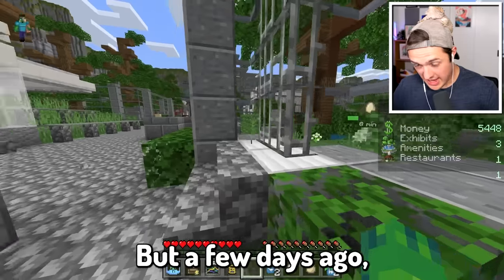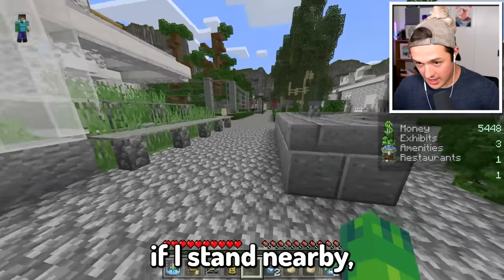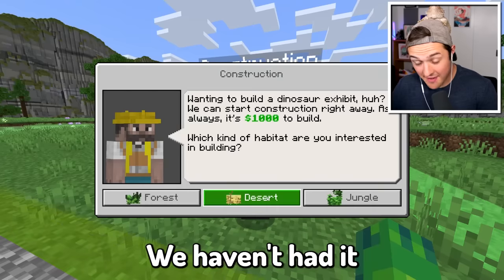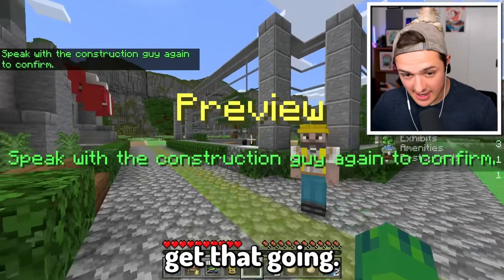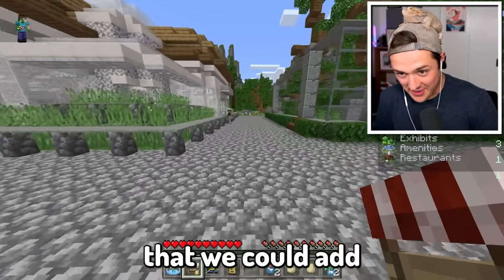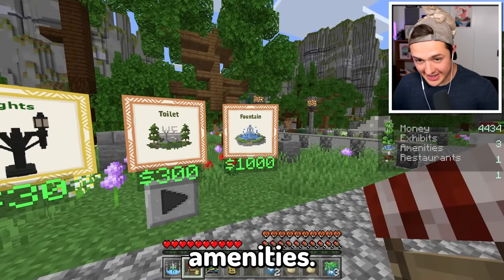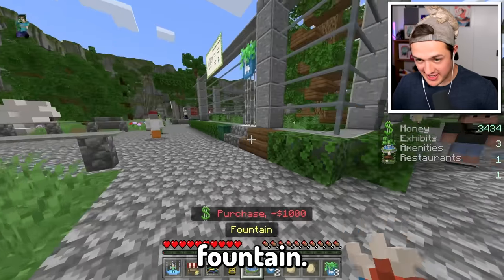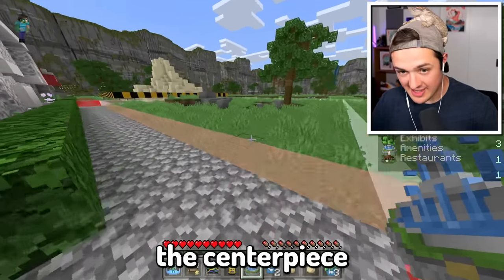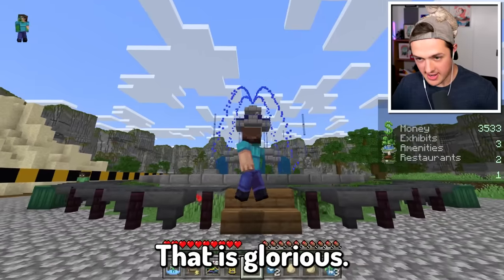We're going to go back to the jungle habitat. It's been a few days, so I got my money up. However, for some reason the egg is stuck - I'm hoping that if I stand nearby it'll eventually start hatching. In the meantime, we have lots of money to add brand new things. We haven't added in a desert enclosure quite yet, so let's go ahead and get that going. And right near the entrance, I'm thinking we can add in another store. Let's get some additional amenities like a ginormous fountain. The Beck Bro Water Fountain - oh yeah, that is glorious!